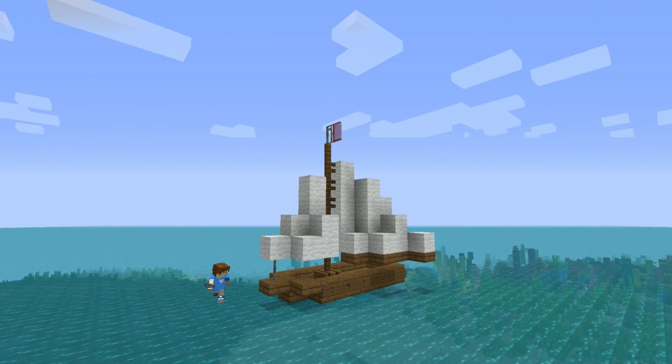Now I'm building a smaller sail in the front, and like before you can vary it in shape and colour. If you build more ships next to one another, I would recommend doing so to give each one more character.